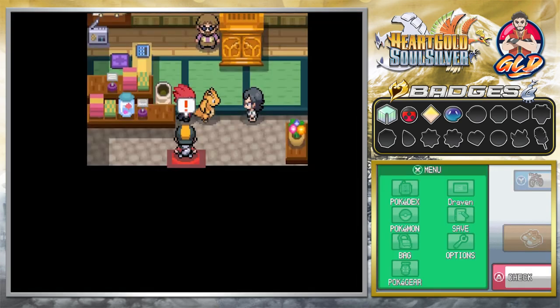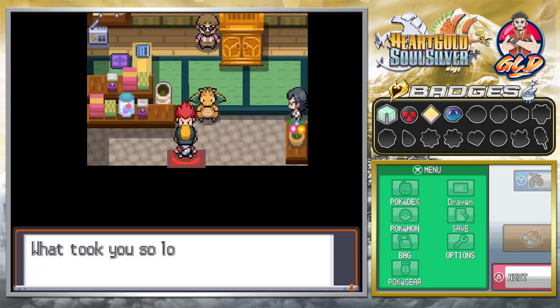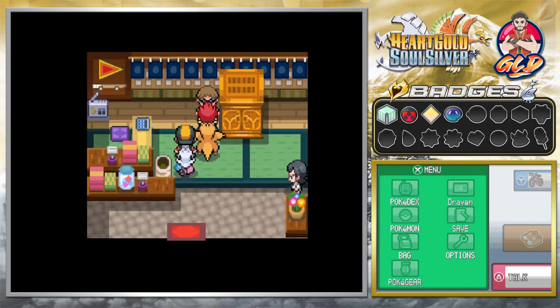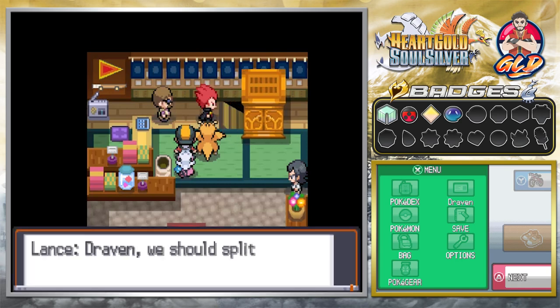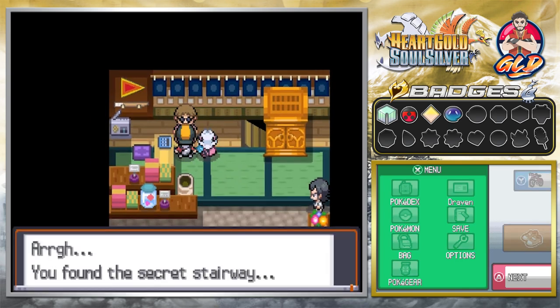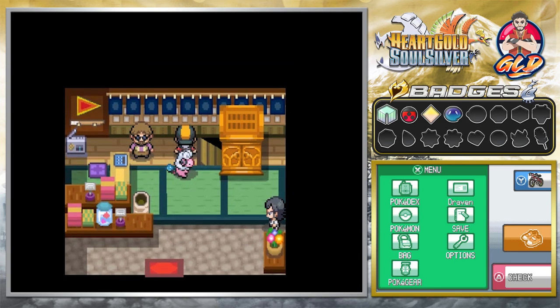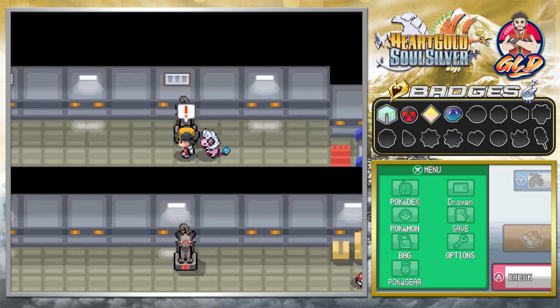Last episode we met up with Lance — his Dragonite used Hyper Beam — and they're not happy here. Lance says the strange radio signal is coming from here. We're now in the Team Rocket HQ, and as many of you already know, if you cross a Persian statue you're going to get attacked by one of the Team Rocket members.